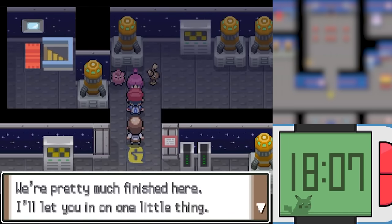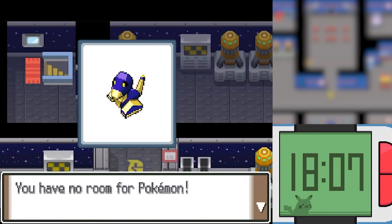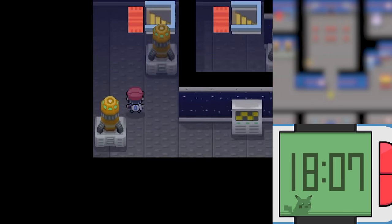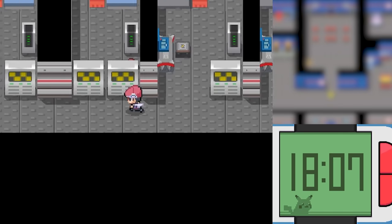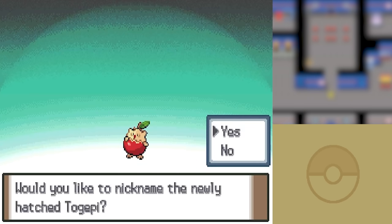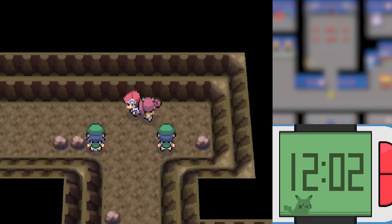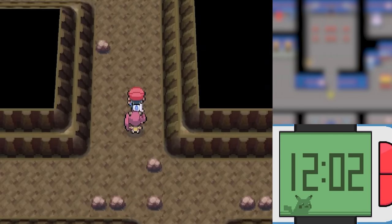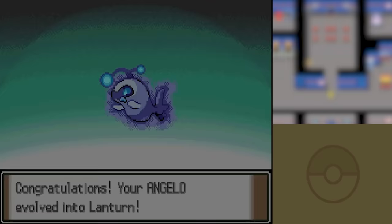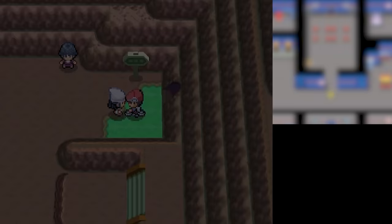Once the battle was over, we get our chance at a Hoennian Porygon — an Electric type with Levitate, which means it has no weaknesses. Too bad it won't be too useful until we get an Upgrade and a Dubious Disc. Cynthia then gives me an egg, and it hatches into an Applin — a Grass Water type, sharing a typing with Ludicolo, one of my favorite Pokemon of all time. We then went through Wayward Cave, and while there, a couple of evolutions happened: Chinchou evolved into Lanturn, and Aron into Lairon. Just as I'm about to head to Mount Coronet, I get stopped by Dawn — she wants to battle me.